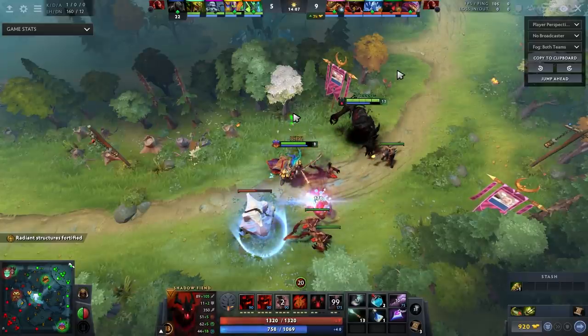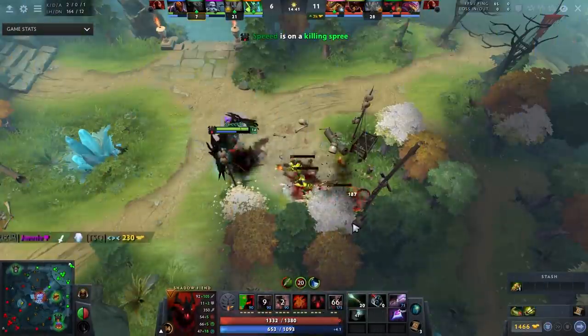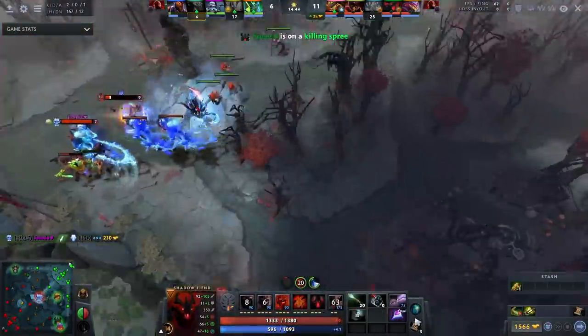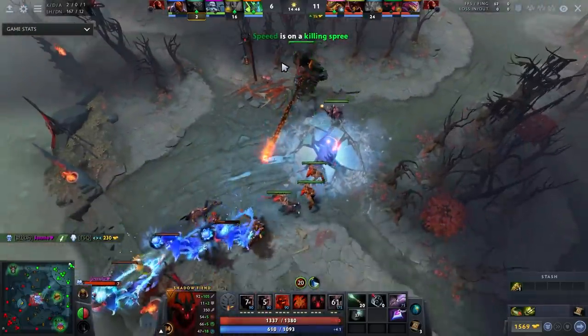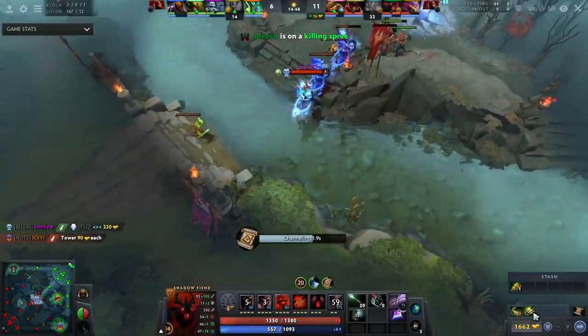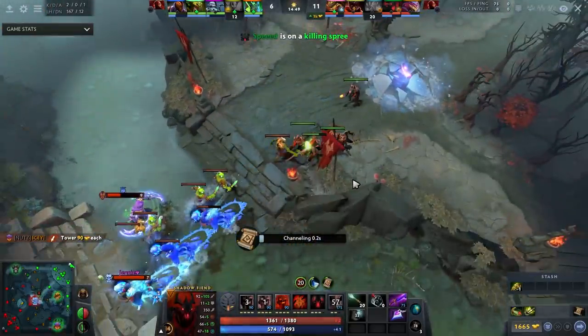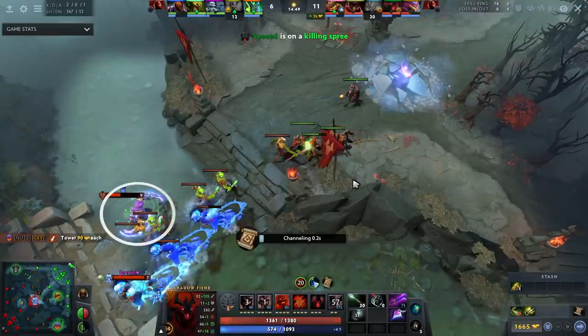If you can't kill them, you need to buy an item that can, or you need to not try at all. In this game I could with the Shadow Blade, so I did. When things begin to go very well, you can start kind of just chasing them around the map. At this point I saw him very low mid — he had just gotten a kill on my Ancient Apparition — but I still had Shadow Blade coming up.